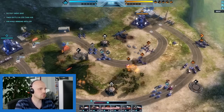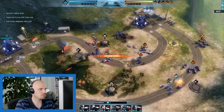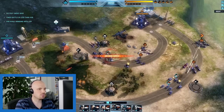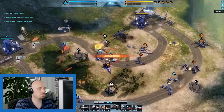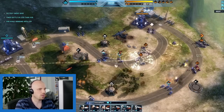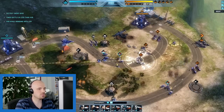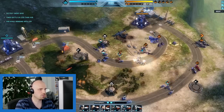Secondly, make sure your Airstrike isn't damaged on the way to the target, because they'll deal reduced damage in that case. Air Intercept units are your biggest threat, but AAV and infantry can also greatly reduce your units' potential. So ideally, you'll want to deploy an Airstrike right after the enemy uses an Airstrike, so you know you can't be countered.